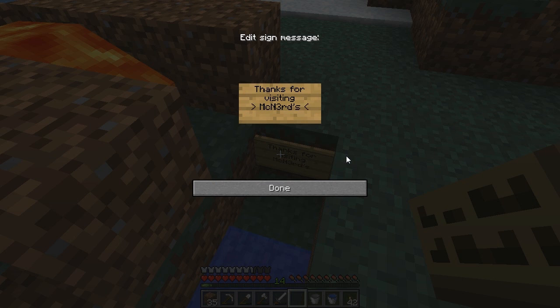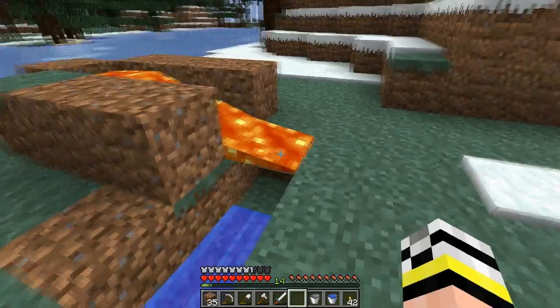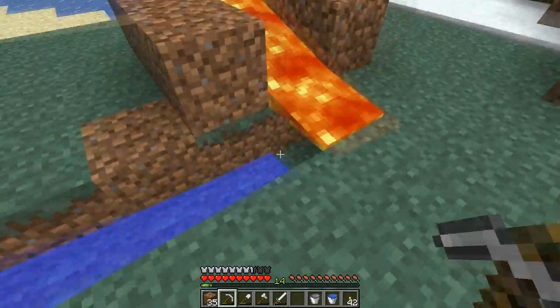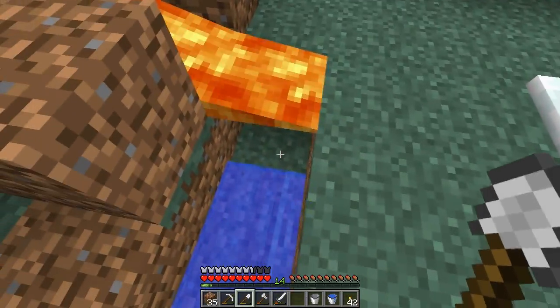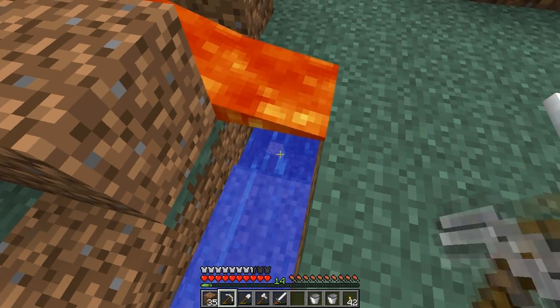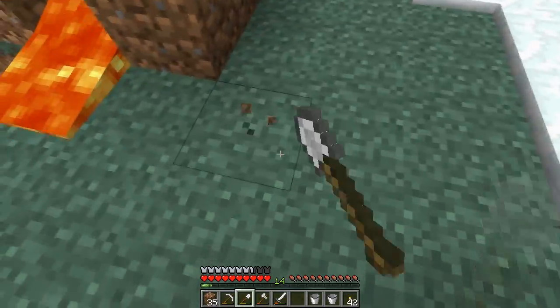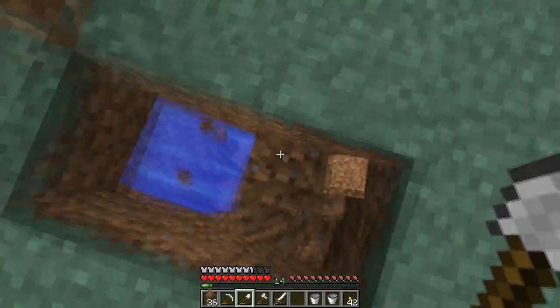Let's get back to business. Let's put that lava there, and we'll put a sign right there that says 'Thanks for visiting McNerds.' And now what we want to do here is take a hole there, put our bucket of water there, and then have the items run off down to this item collection point right here. Hopefully this will work.